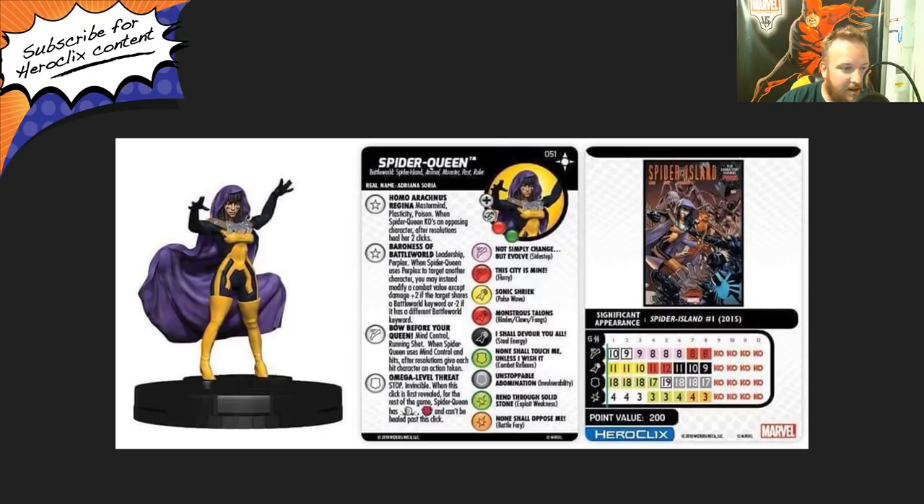Her defense special is Omega Level Threat — stop click, invincible. When this click is first revealed, for the rest of the game, Spider Queen has the colossal damage symbol, power cosmic, and can't be healed past this click. She starts off with 10 movement with that special, 11 attack with pulse wave, 18 defense with combat reflexes, and four damage. On the stop click, she has eight movement with sidestep, 12 attack with blades/claws/fangs, 19 defense with that special, and three damage with exploit weakness. Overall, just a really fun figure — not necessarily competitive, but she's going to be good in sealed and for fun games.